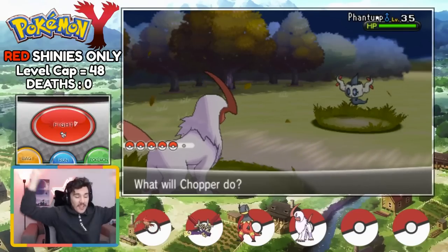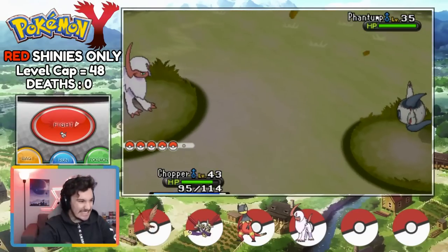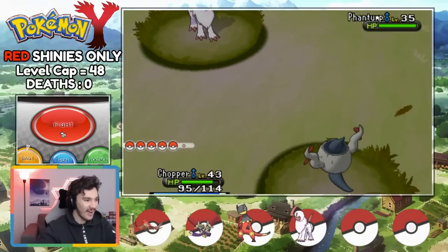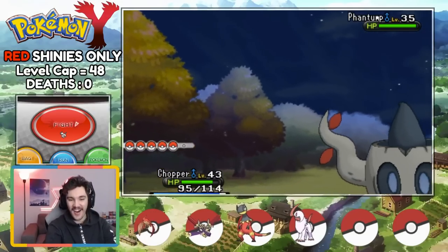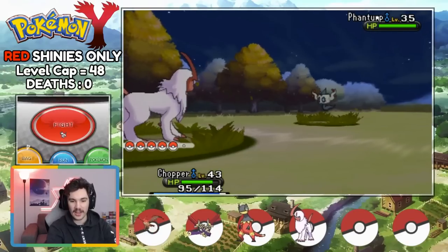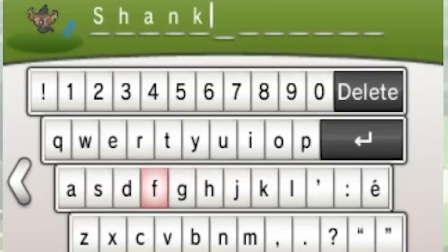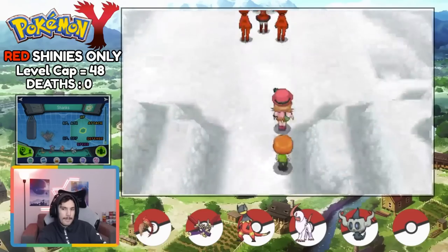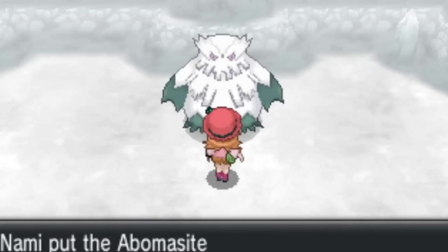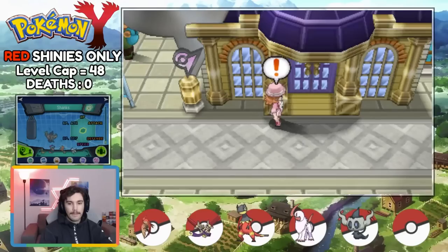Shiny Phantump! Yes! We are super lucky getting this shiny first as it's only a 10% spawn chance. We name it Shanks and head into an Ice Cave where we save an Ice Plant monster and somehow calm down an Ice Mammoth so we can ride it through the snow and get to Gym 7.